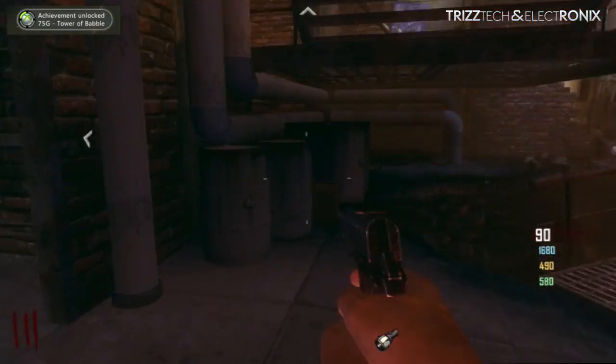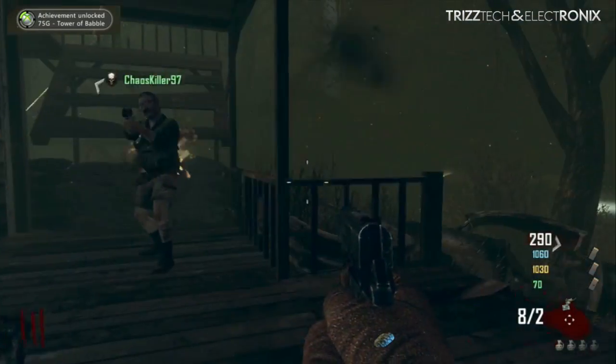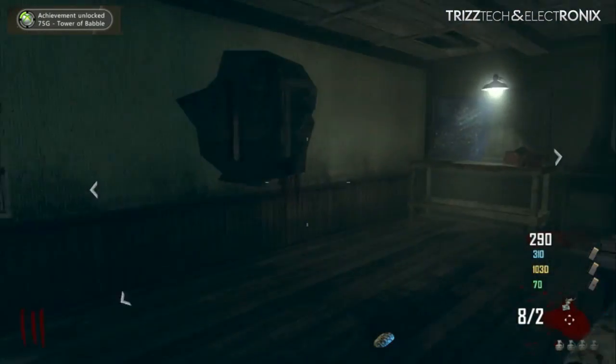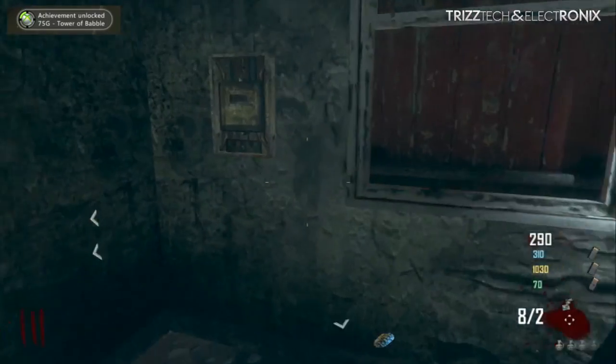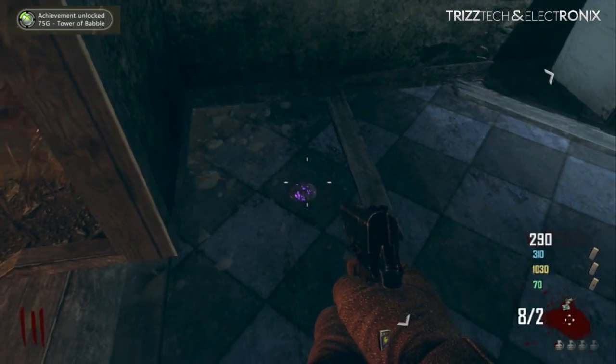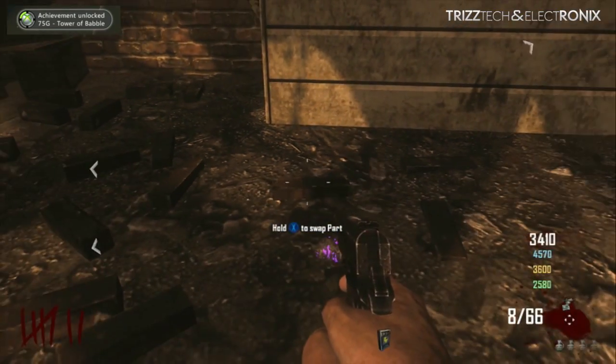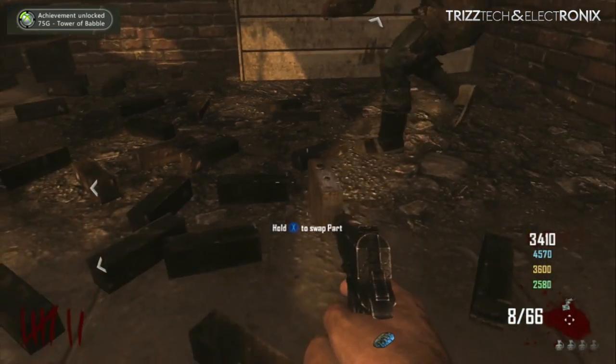The third piece, the electrical box, can be found here at the farm. Get this door open and it is right next to the fridge here on the left. This piece can also be found in town, next to the little dumpster where you can get the mystery box there in town.